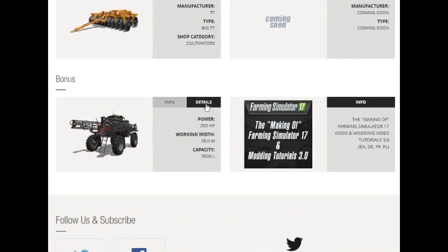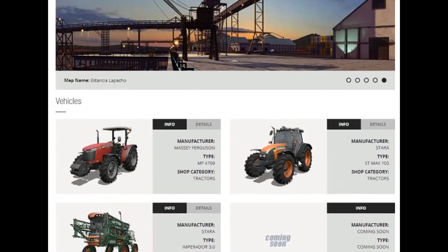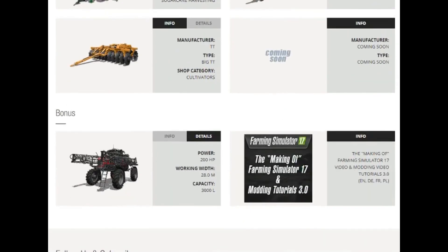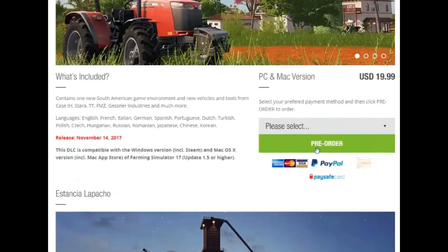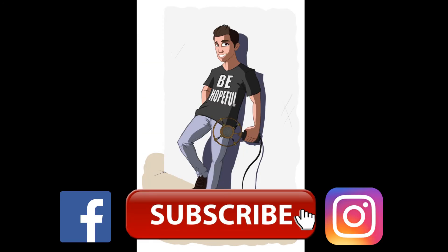Then we have a bonus — this is another sprayer. It's interesting that they have two of these. I think this is the making of FS17 and mounting tutorials. Will you be purchasing this? I don't know if this is all the equipment — I honestly thought there would be more. I don't think there's anything wrong with what's here. It seems very sugarcane focused, but you can probably do the other crops as well. Thank you so much for joining me, guys and gals. What do you think in the comments down below? Don't forget to stay positive as always, and most importantly, be hopeful. We'll see you next time.